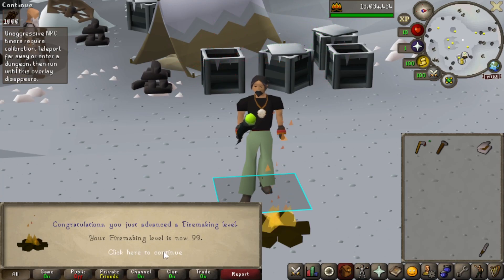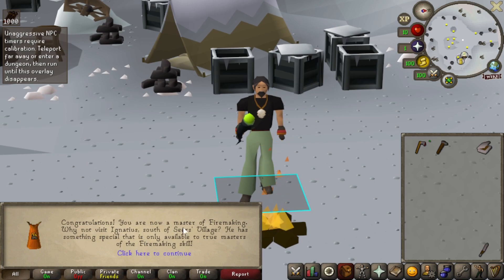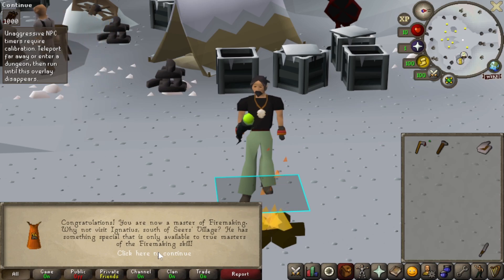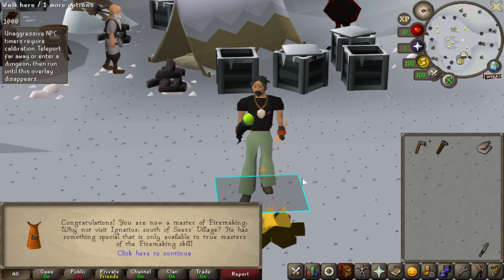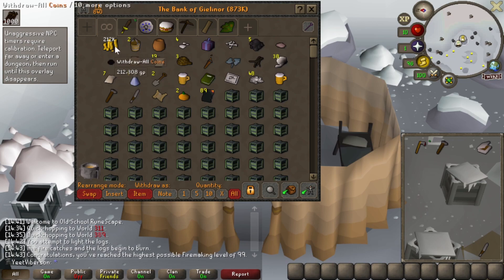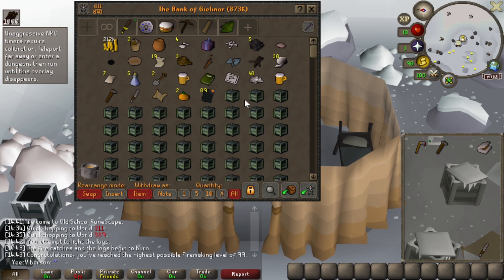I have never had this level before — really cool to get, especially on an account I'm making videos for. We'll go to Ignatius south of Seers' Village to get the firemaking cape, but it costs 99,000 GP and I only have about 200-something K, which the guide says I need. Because I have all those crates in the bank, I'll open some of them until I've got 300k GP so I can buy the cape. I'll fast-forward through the opening and flag anything interesting.